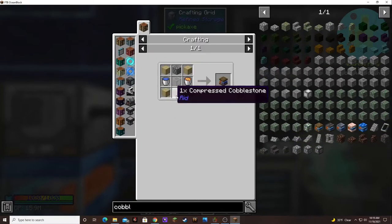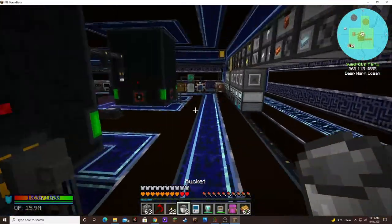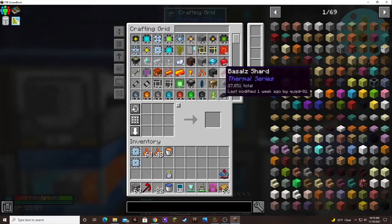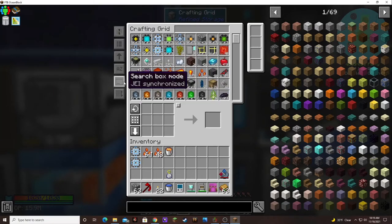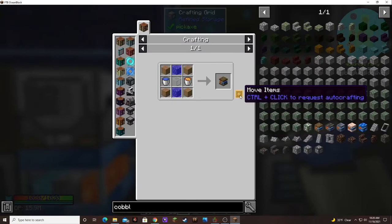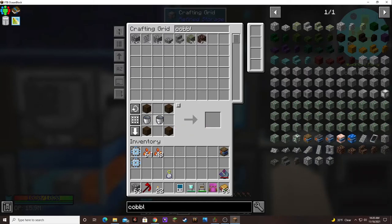Now all we need to do is worry about getting lava and water, which isn't automated at all — just me coming over here and getting a bucket. JEI doesn't remember what you type, but this does. So when you synchronize with JEI it clears the box, which is no good.